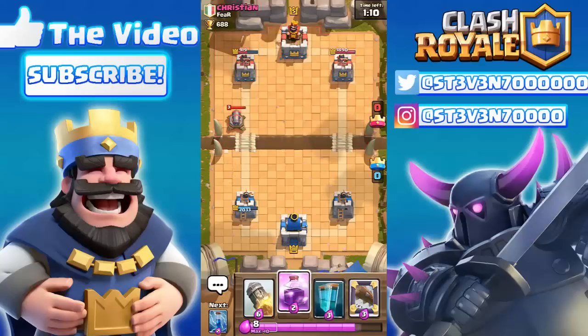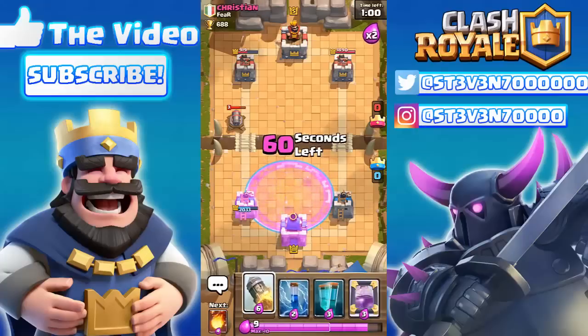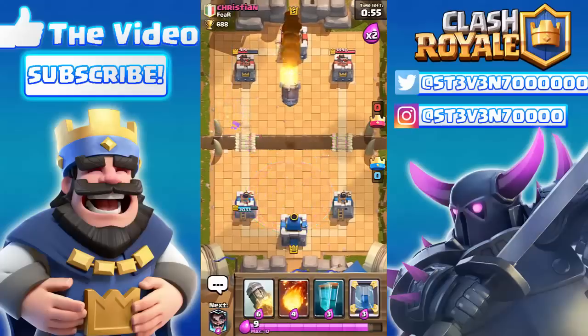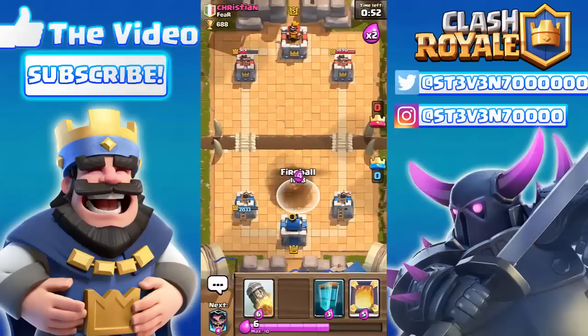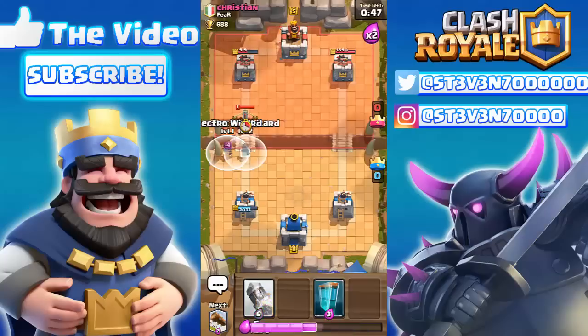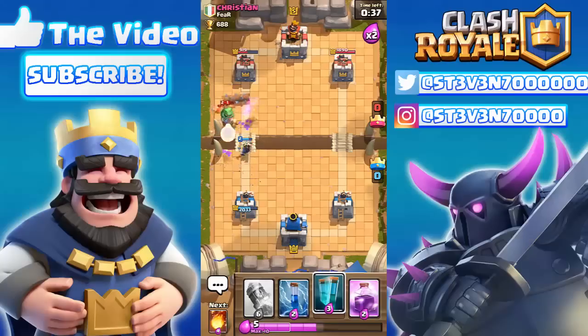We're gonna drop the rage spell right there to cycle through. He has the cannon down, so just a few more cards and I can get to the electro wizard. I'm really worried about his Executioner so I'm saving my counter for that. He just rocketed right there — dropping a fireball in response. I think he's also cycling to his Executioner; this guy might also be trolling or dropping trophies to Bone Pit. Here come my electro wizards — there was a bit of lag. One of my electro wizards died.